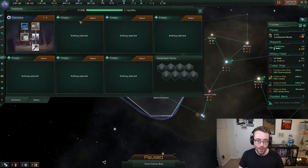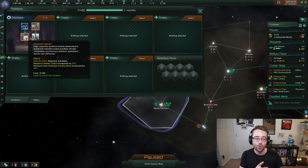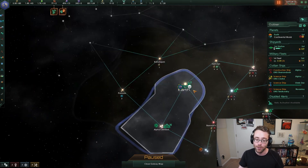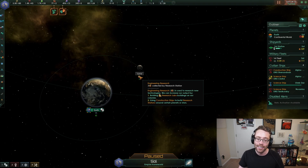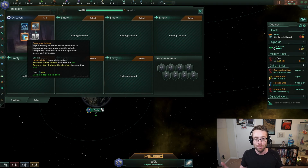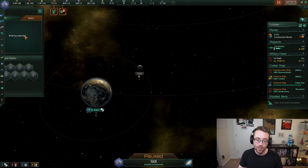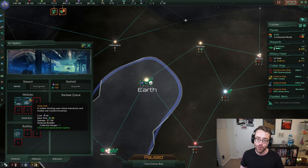A couple of things have popped up here that I've sort of ignored. The first one we're very familiar with by now - we've got a new tradition available for us. We can now take one of two choices. We can take the expansion of To Boldly Go, which unlocks a new edict. Remember the edicts are these temporary empire-wide bonuses that we can toggle on and off if we'd like to. And this will increase the output of our research stations - those are the stations hovering over planets or astral bodies that provide research.